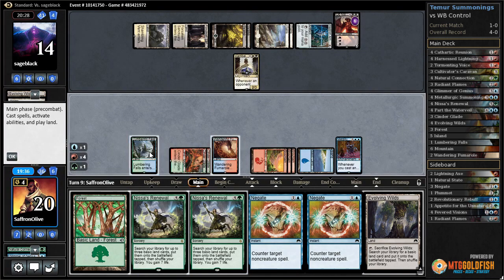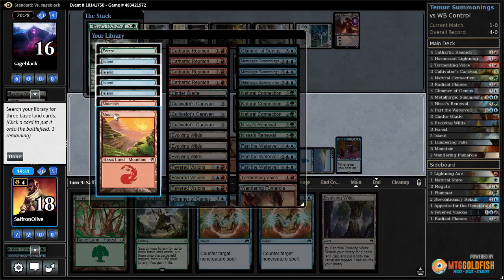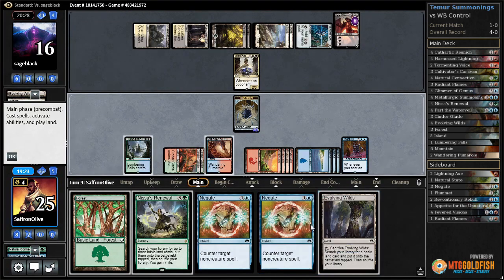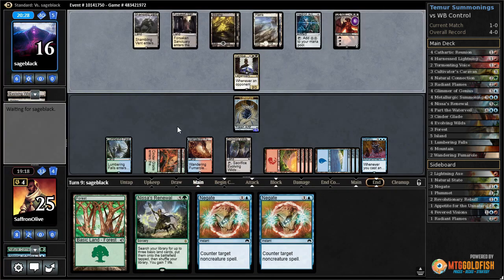One, two, three, five, six - Nissa's Renewal! We lose two life but we get a 6/6, get some lands, go up to 25 life. Might as well play Evolving Wilds, pass the turn. We could use some card draw - that's the one thing we're missing, even just a Tormenting Voice type spell to start the chain.